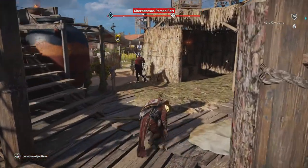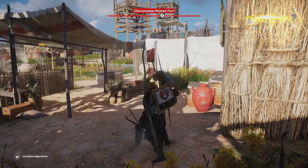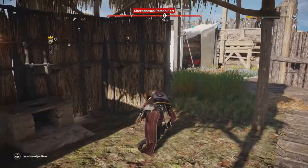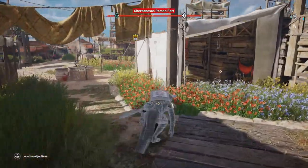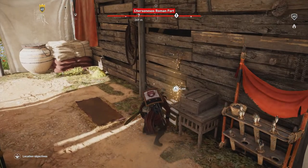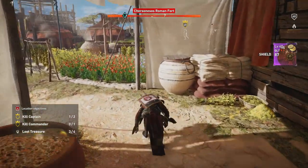We need to get this guy before he disappears down the stairs. Managed to nail him - that's pretty good. We're gonna keep to this back area here because there are guys at different altitudes. Going ahead and grabbing loot treasure number three. Pretty smooth so far, no problems - three loot treasures collected, one captain down.